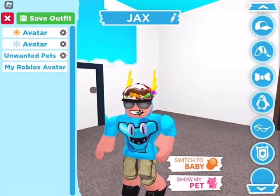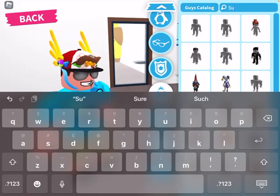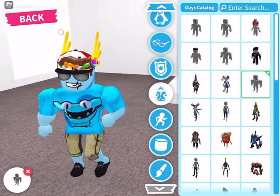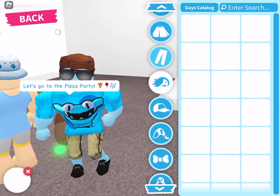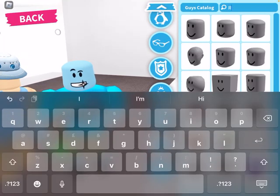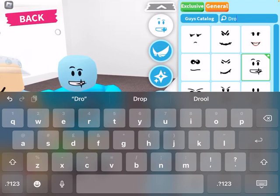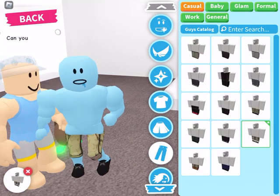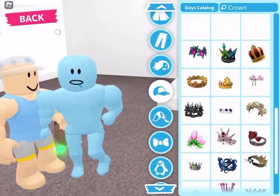First we need to buy this — oh it's there, the superhero, but she doesn't have it in Roblox. First we need a round head. Now we need some draw — we need a shirt. Now we need a crown.